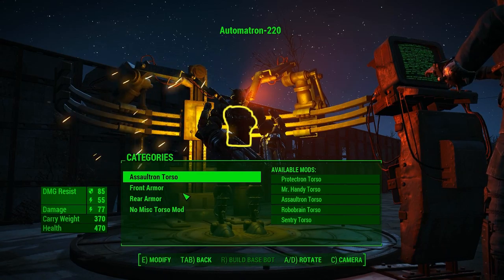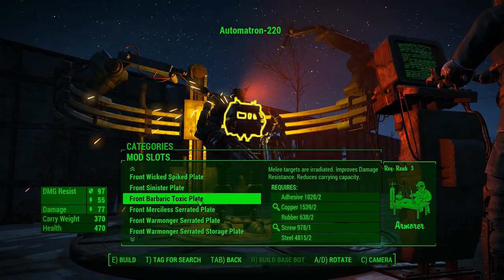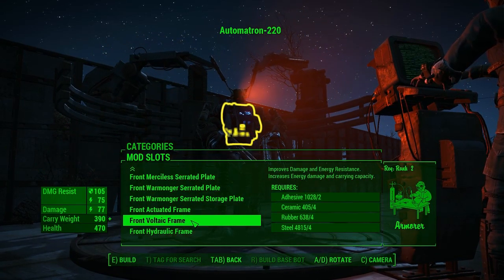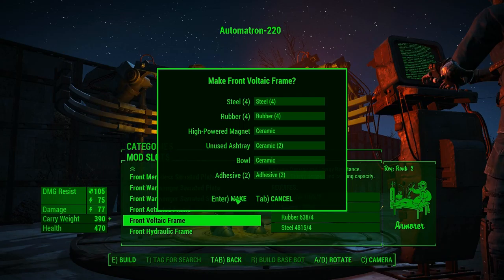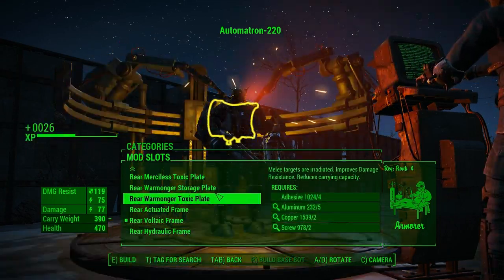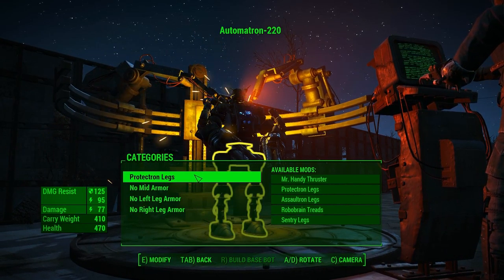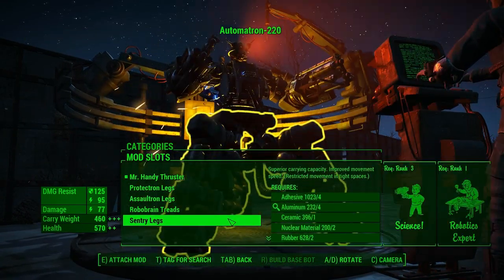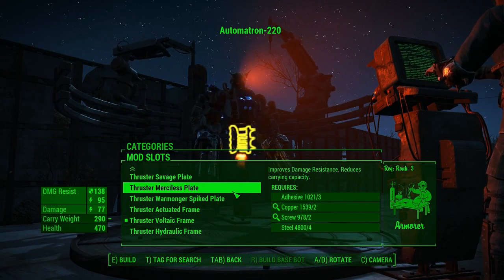Go with the torso — we want the front armor. For the voltaic frame, that improves energy damage. Let's use the voltaic frame. Rear armor also voltaic, because that increases energy damage. He's got lots of energy. And then for the legs, we are going to use the Mr. Handy thruster. Thruster armor. Voltaic frame armor. So he is all electric.